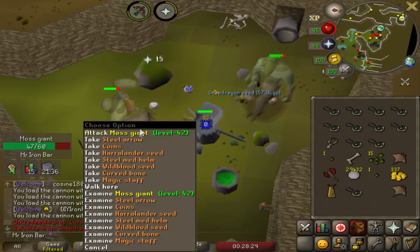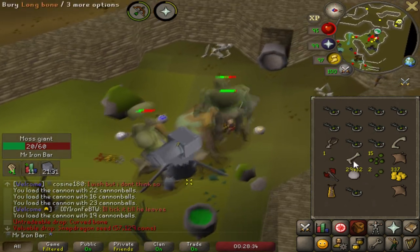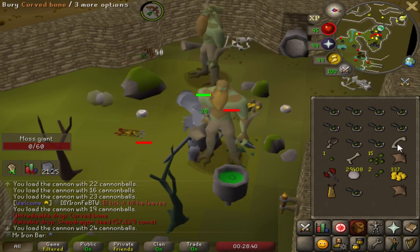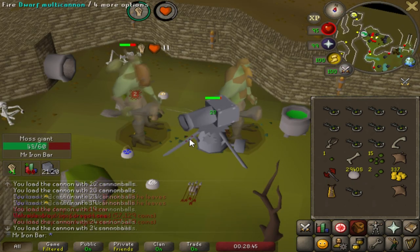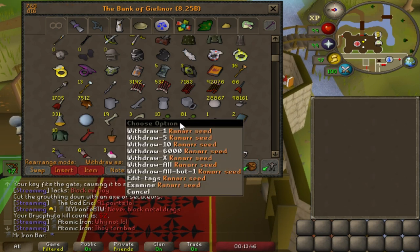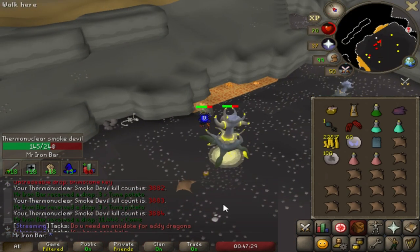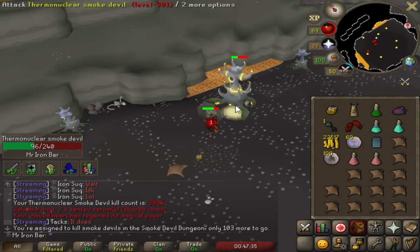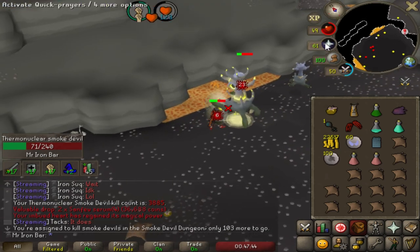I found my third curved bone — and a snapdragon! I'm completely okay with that. Three curved bones so far. I can't wait to show how many bones, snapdragons, ranarrs and everything else I've gotten by the end of this grind. Right now we're at 19 long bones, three curved bones, 10 snapdragons, 81 ranarr seeds, and one torstol.